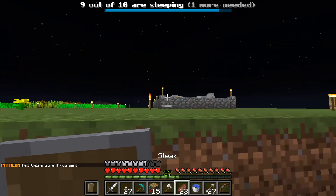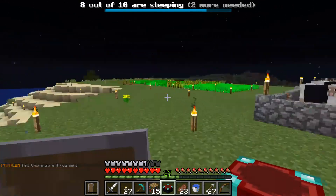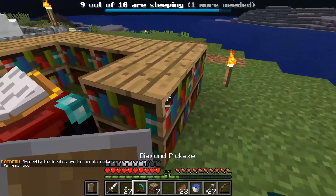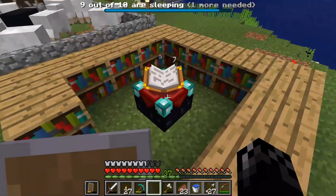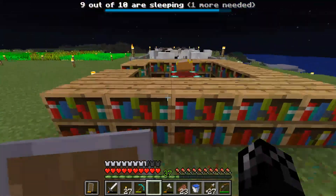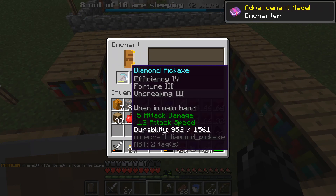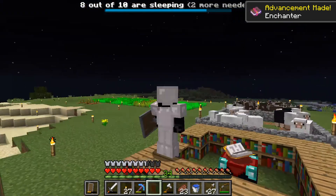I got a couple extra books — no problem, need them for the mending trade anyway. Let's go ahead and slap these bookshelves down. Any zombies trying to ruin my day? Let's slap that enchanting table down and start powering this bad boy up. Max power enchanting table — that's what I like to see! Do I have lapis? Yes, I have a little bit. Let's see if I can get a good enchant. Efficiency 4 isn't too shabby — I might as well take a roll.